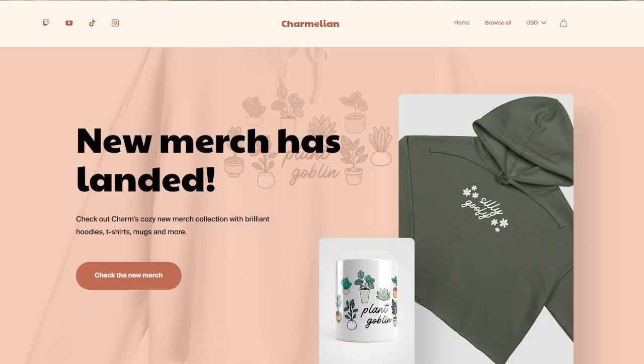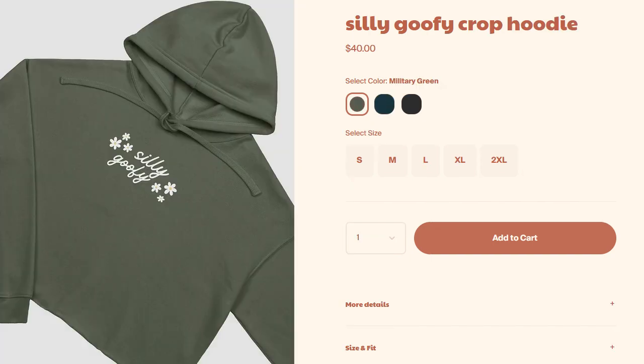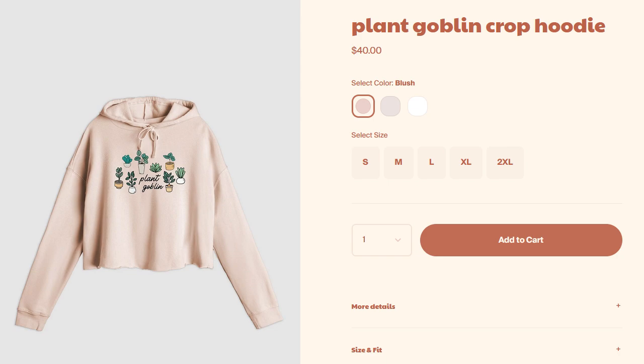Before we jump into the interior, I have to show you my new merch line. We've got silly, goofy merch in t-shirts, hoodies, mugs, and water bottles. We've also got this adorable plant cobbling design, because you know that every build is not complete until it has a bajillion plants in it. The link to my merch store is down in the description.